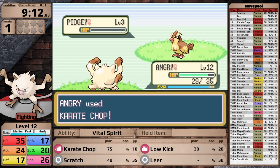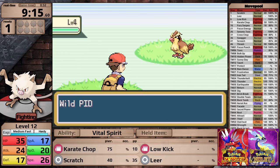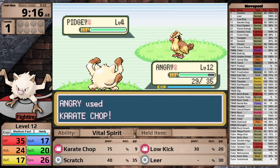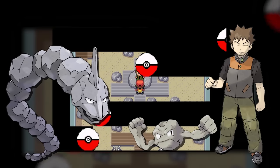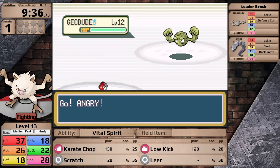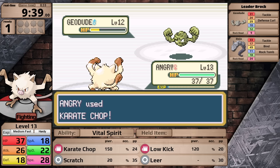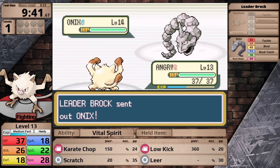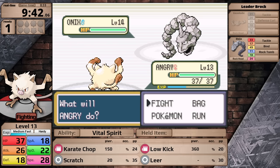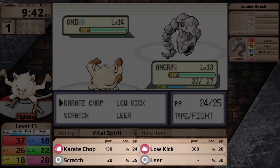By the way, damage rounding is still a thing even in modern Pokemon games — it has never been changed. So I train in the wild, leveling up to 13, and with that I am ready for my first gym battle. Brock leads with Geodude. Karate Chop is a high critical hit ratio move, so it scores a crit, knocking his lead out in a single turn. Moving on to his ace Onix — this thing is very heavy. It gives Low Kick an effective power of 360.